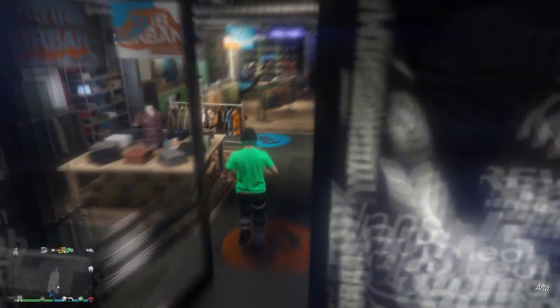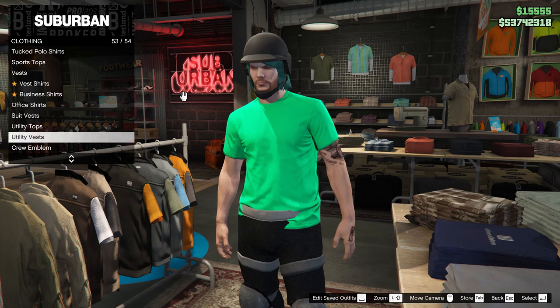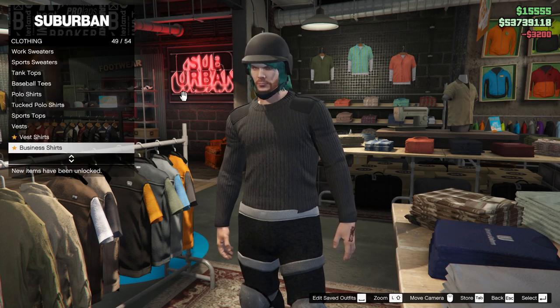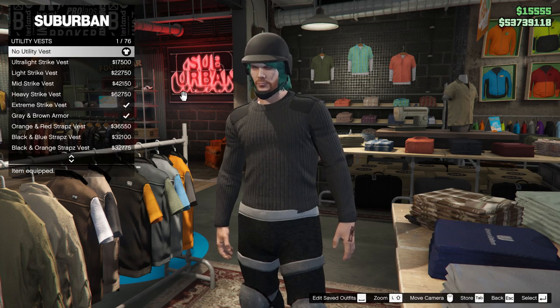Then go to any clothing store, go to tops, then sweater. Equip the black combat sweater, then back out and under utility vest equip the peach plate carrier.